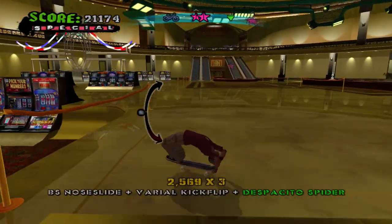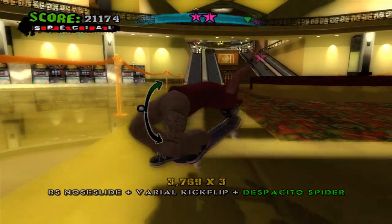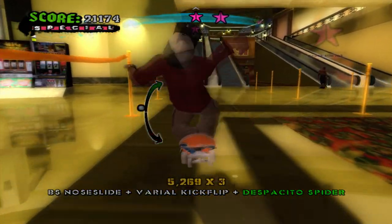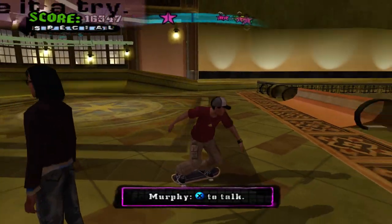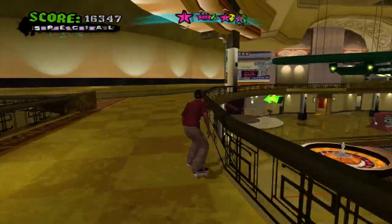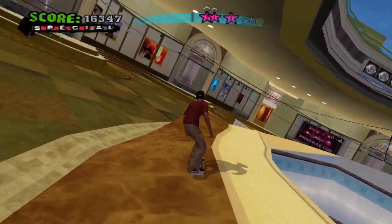It's the Las Vegas level minus the elevator. That was a request — the Despacito Spider. It's very good, I like the name. Without the central elevator that in Thug 2 Remix got you up to the different floors and such, so it's a little bit simplified but mostly the same. I forgot it came this late in the game — for some reason I thought it was earlier.